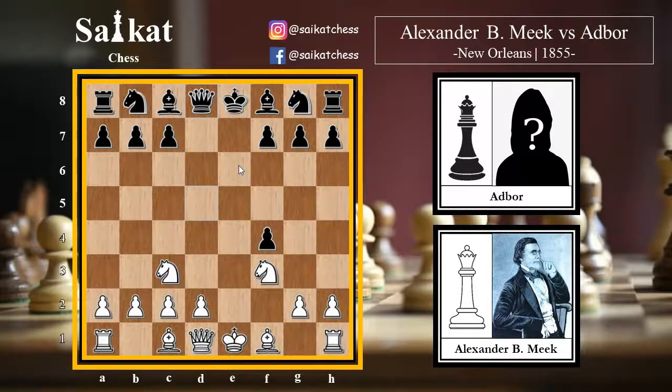White plays knight e4, putting an outpost over the center, and black responds with bishop g4, pinning the knight against the queen and weakening white's control over the center. White then plays queen e2, with the nasty threat of discovered attacks on the e-file after moving the knight. Black simply could have played bishop e7 or queen e7, preventing the possibility of discoveries. But black makes the worst possible choice, capturing the knight with bishop takes f3, and with this the game is instantly finished. I would urge you to pause the video and try to find the best move for white.